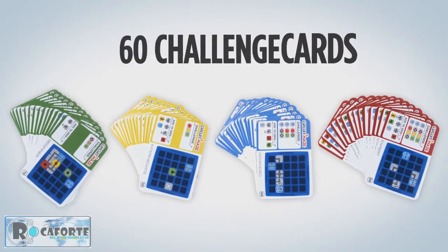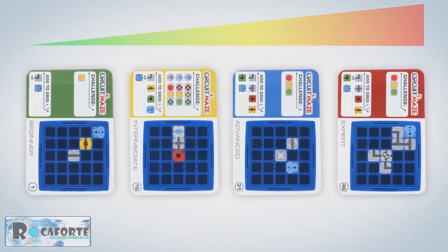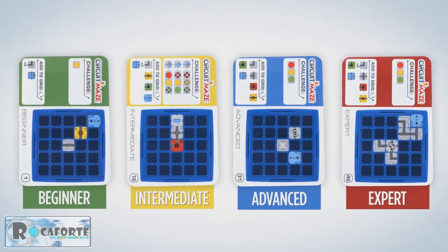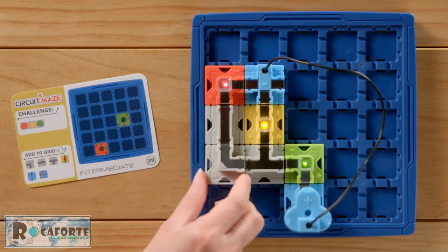To play, select one of the 60 unique challenges. The challenges are sorted in four categories, progressing in difficulty as you advance through beginner, intermediate, advanced, and expert levels. Arrange the designated pieces in the right position and orientation to close the loop and light the bulbs.